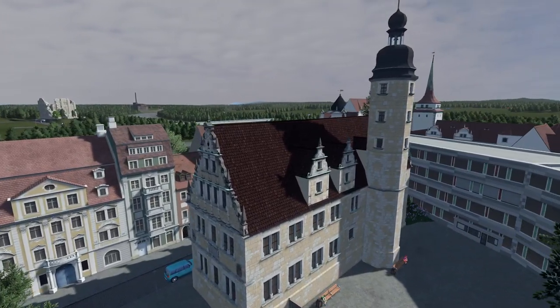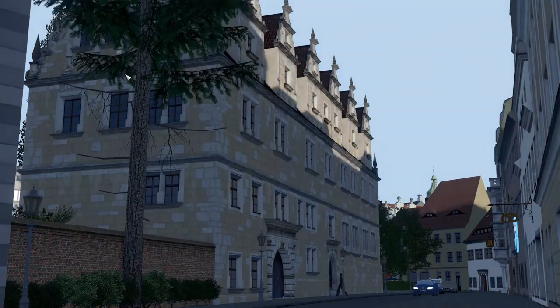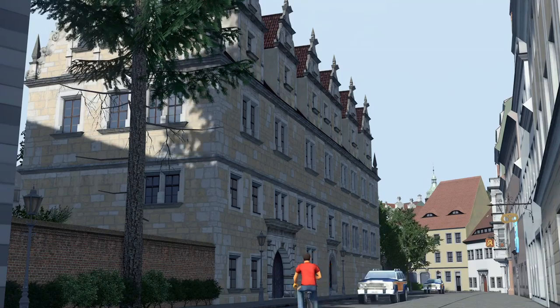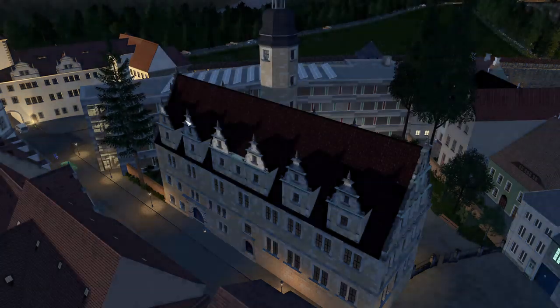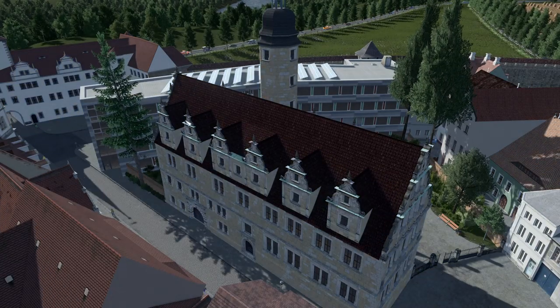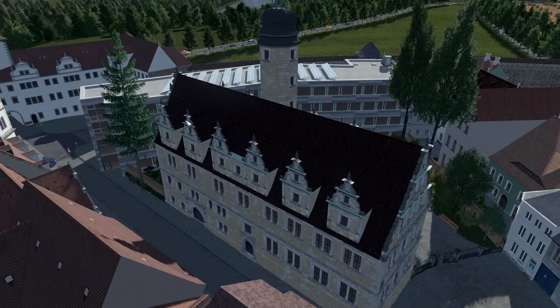Going to the technical side of things: this building has about 9,000 tris and 2K texture maps. Looking at the amount of geometry I put in this building, I think those are reasonable numbers. The LOD model, of course, is much smaller, having only 324 tris.